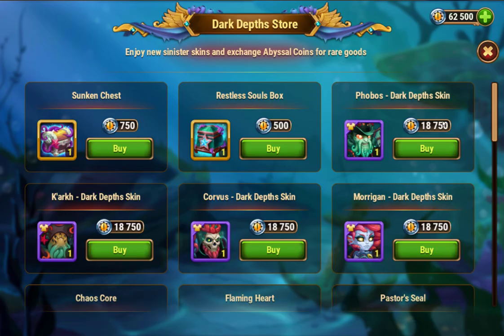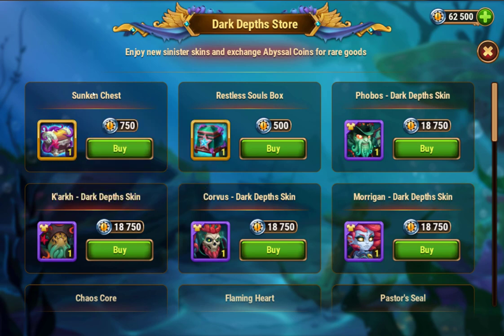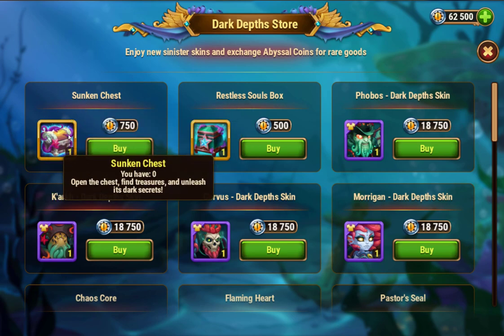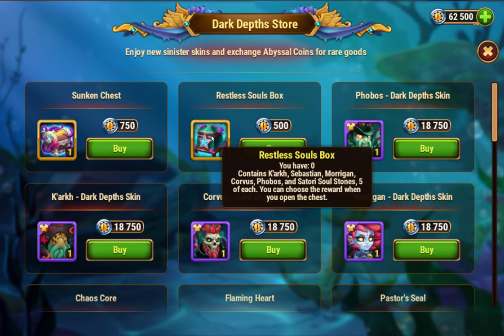I mentioned this in my original video about this event, but we have the sunken chest — these are your random caskets and I'm going to be opening some in this video. Then you have the rest of the soul box, which has Kark, Sebastian, Morgan, Corvus, Phobos, and Satori souls.